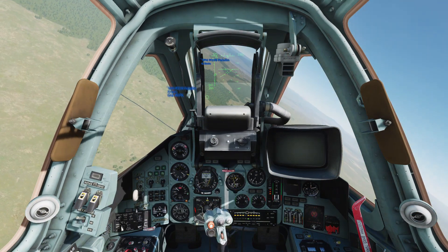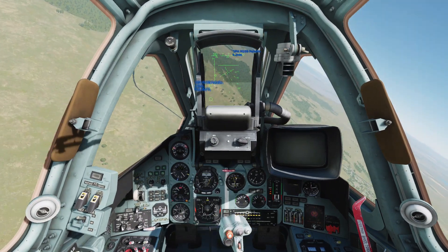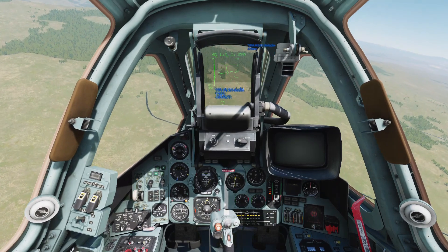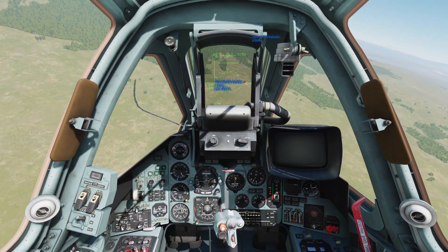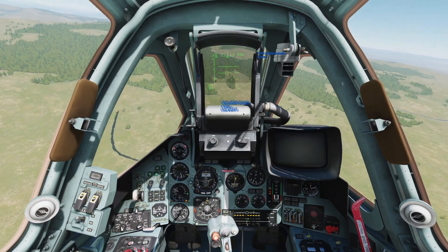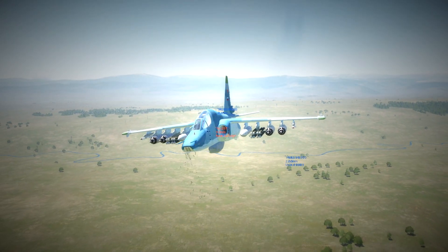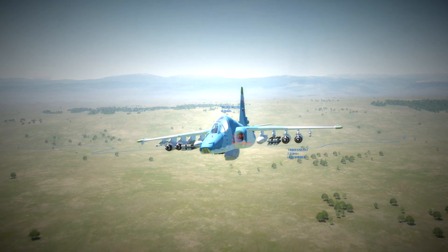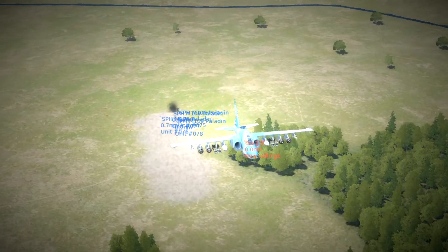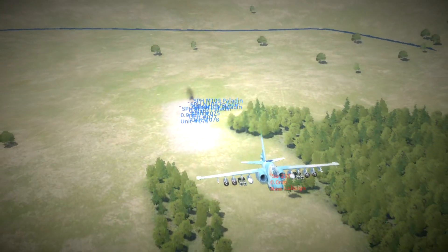The first way of dropping bombs is CCRP — Continuously Computed Release Point. You line the reticle up over your target, hold down the fire button, and at the drop point you'll hear a tone in the cockpit and the bombs will drop. If all is well you'll see smoke rising from your target and get a confirmation it's been destroyed.